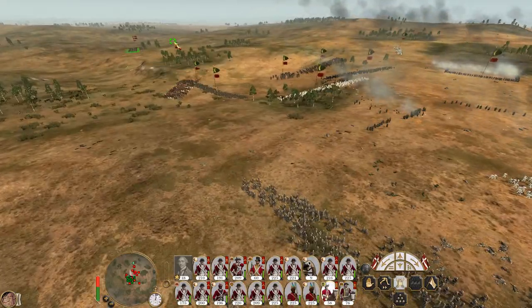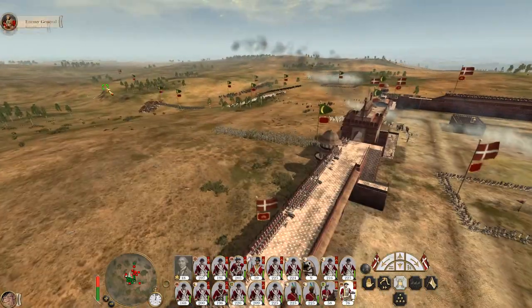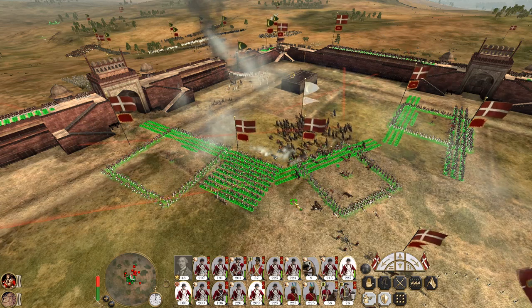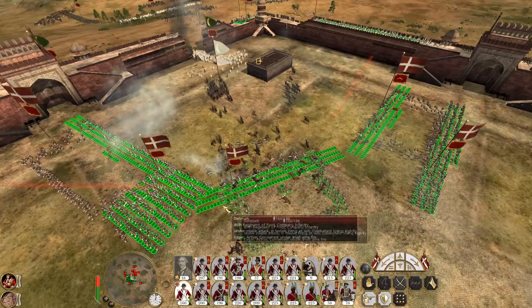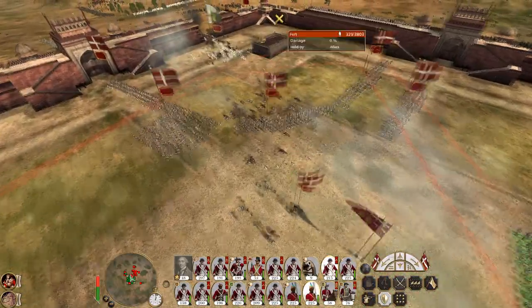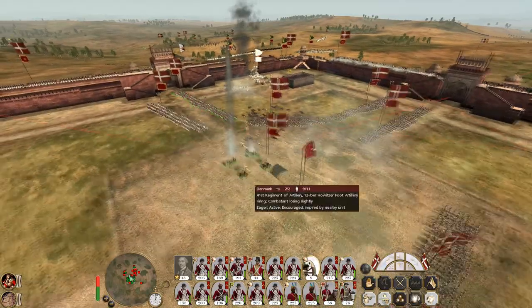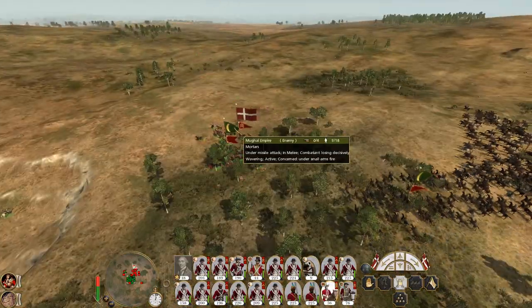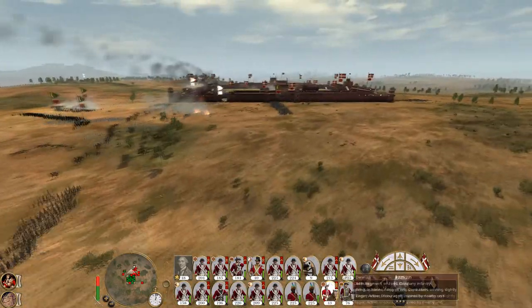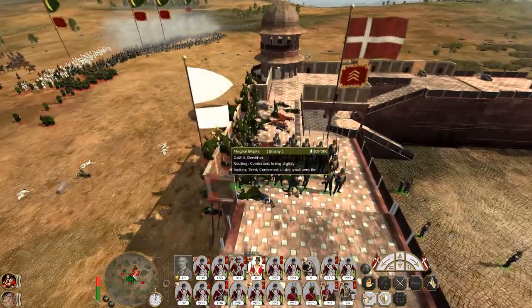Fire wheel on. Okay everyone else — get out of square formation. Dang it, fire wheel off. The Gurkhas have routed. These skirmishing horsemen — hey, my marines actually repulsed an attack from dervishes.